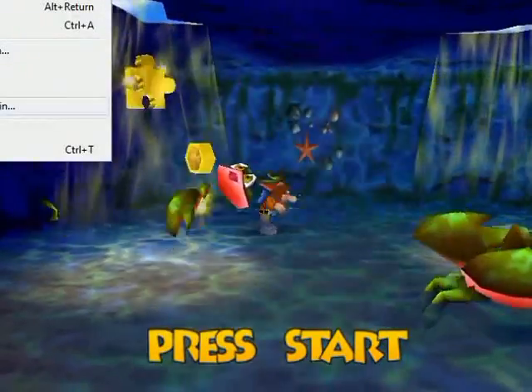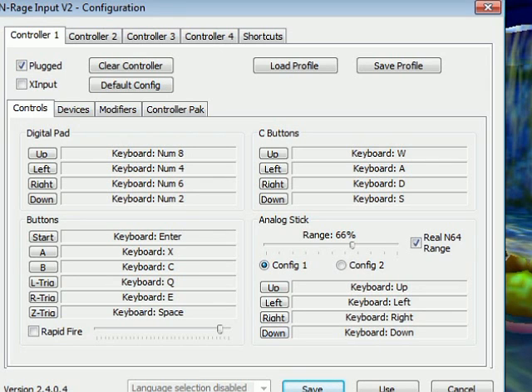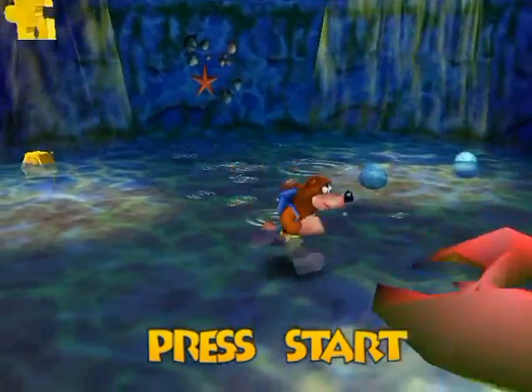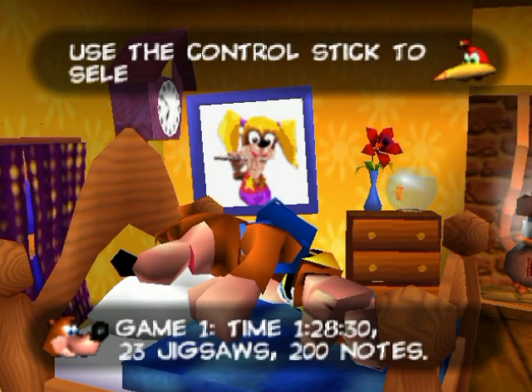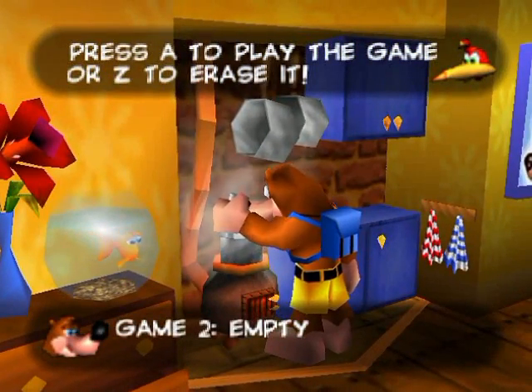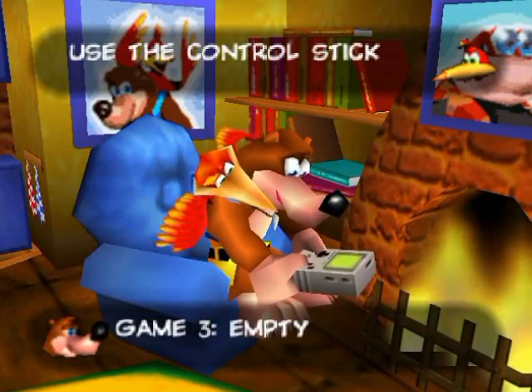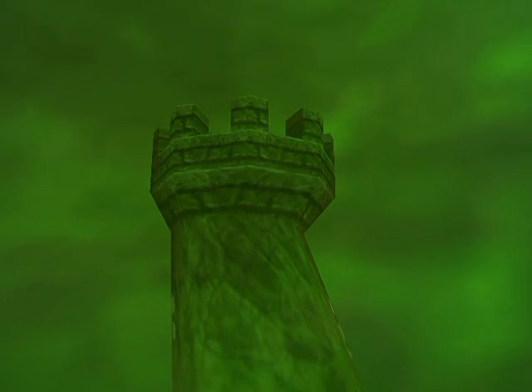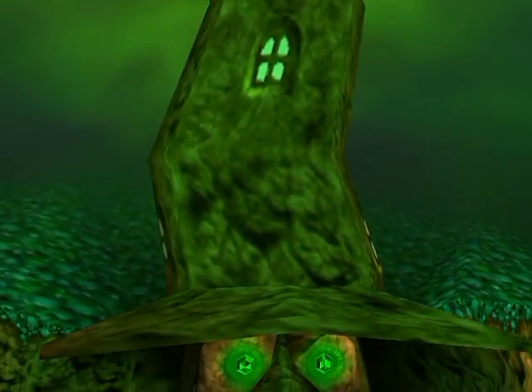Hold on! Gotta do configure controller. I know I don't have a memory pack. And there we go — it works perfectly. So here's my test file that I was messing around with. I'm going to go ahead over here. I love that fish over to the side — Banjo's playing Game Boy over there, having a good time — but I'll choose this one because I like the fish. There's all sorts of animations you can get randomly when you choose a save file.